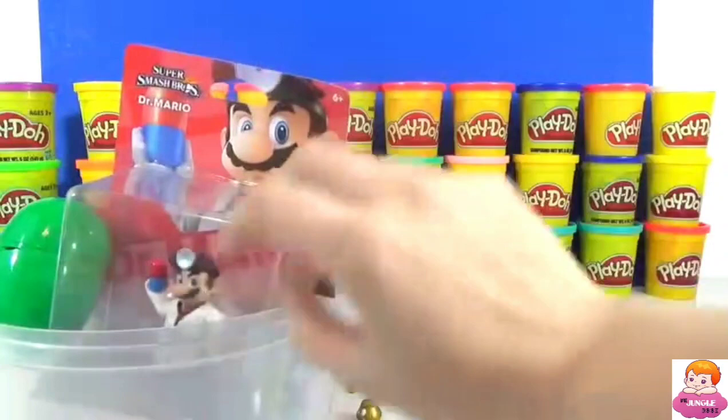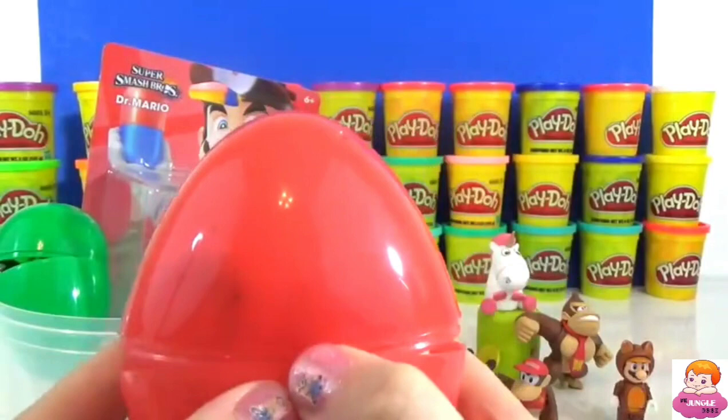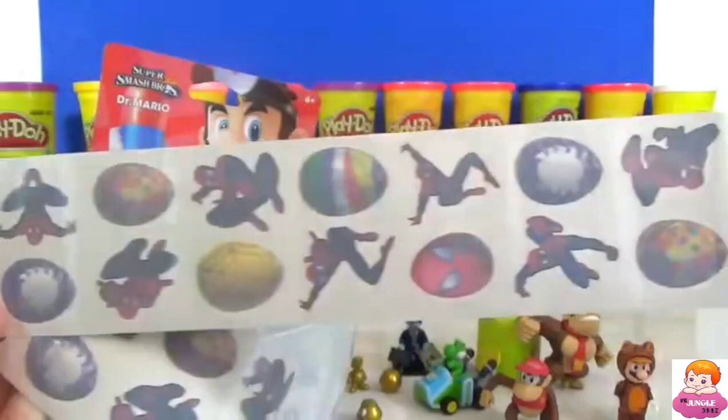Whoops, we already have items flying out! To start off, we have a Spider-Man 40s tattoos egg. Lots and lots of tattoos in here — it looks like it's Spider-Man as well as Easter eggs. And if one set isn't enough, you can share it with your friends because you have duplicates of every tattoo.